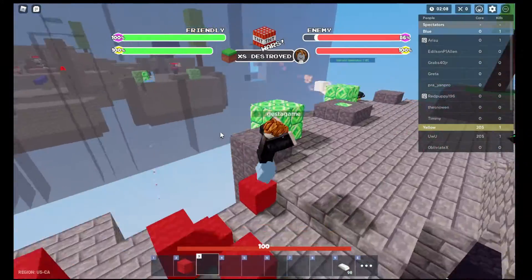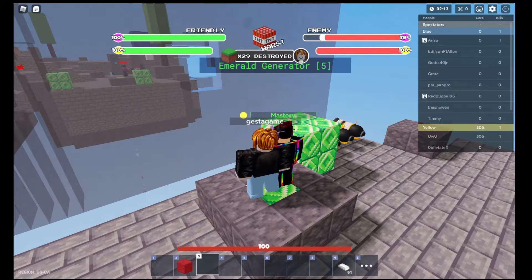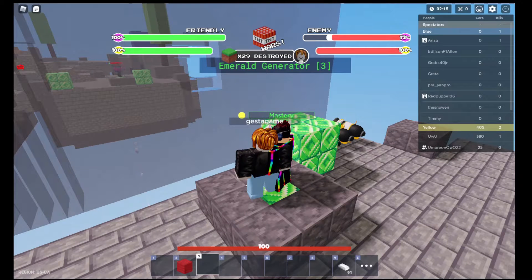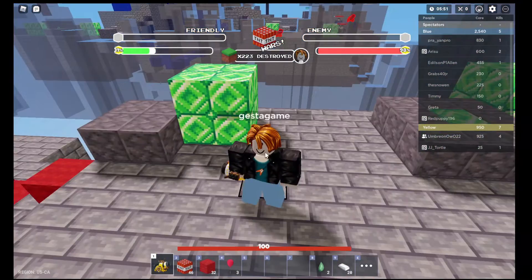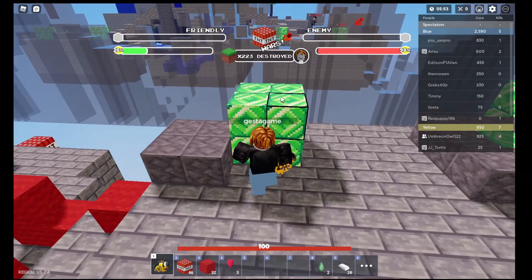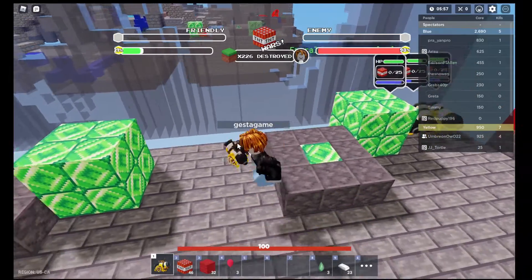Then you just want to get enough Emeralds until you have 20 to get 4 Spread Cannons, which will also complete 'spend 20 Emeralds in TNT Wars.' I have just bought a Spread Cannon for 5 Emeralds. I recommend putting it near the Emerald Generator so you can collect Emeralds while attacking your opponents.